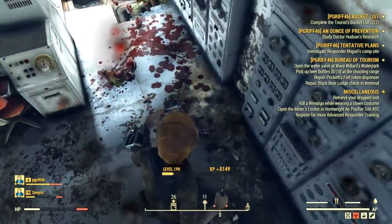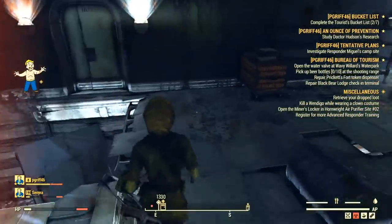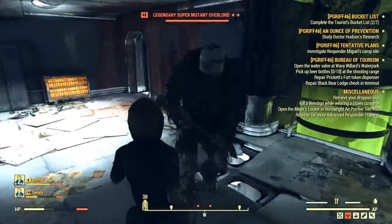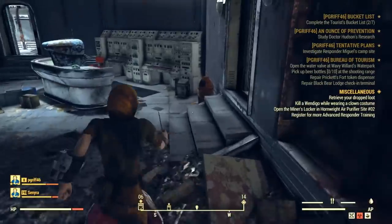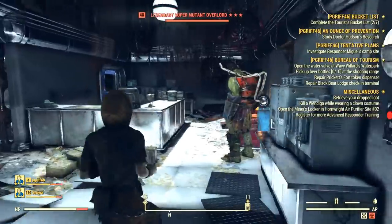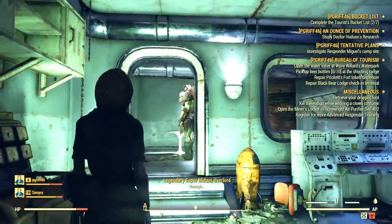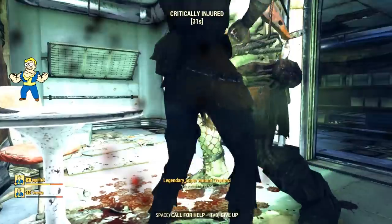I tried to do the same exact thing — find him first and then die to him to give him a chance to promote himself. I also came across a random guy I had to kill. And make no mistake, without armor you are a very easy target and you will go down very quickly fighting high-level enemies. I died to him, but the 50% chance kind of hit me here and nothing really happened — he didn't get promoted.